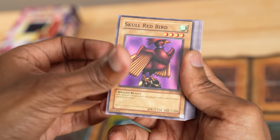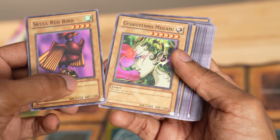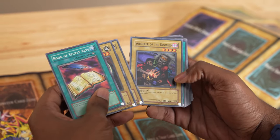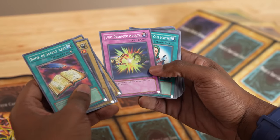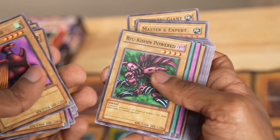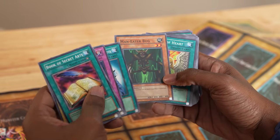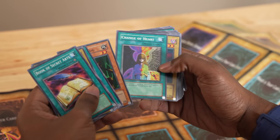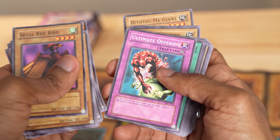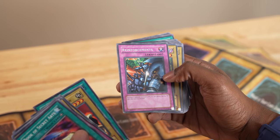We get two Skull Red Bird, and remember Gyokuteno Megami — always a really interesting card, it's just a face. Mammoth Graveyard, Mystical Elf with 2000 defense, Sorcerer of the Doomed, Two-Pronged Attack. Ryu-Kishin Powered — the printing cut on these cards is a little funky. Man-Eater Bug — we all played this. Change of Heart — this is the game changer. Root Kaiser, Ultimate Offering — very powerful trap card. Dark Hole — another game changer. Reinforcements — a classic.